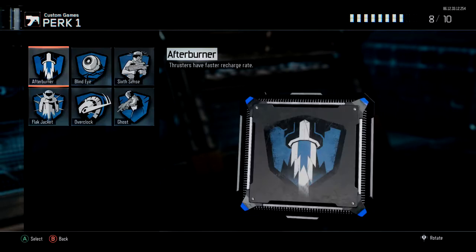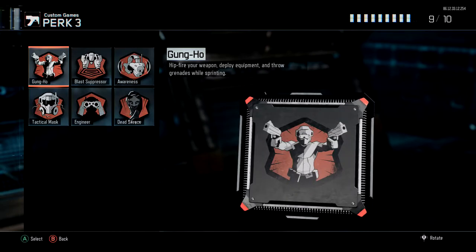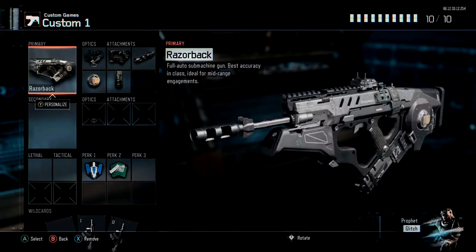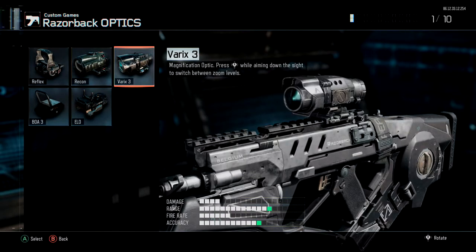For perks on this offensive class, you want to run afterburner. Then you can either run gung ho, which helps your hip fire, or fast hands. I usually prefer to run fast hands. That is my offensive razorback class.